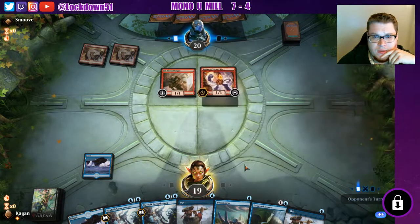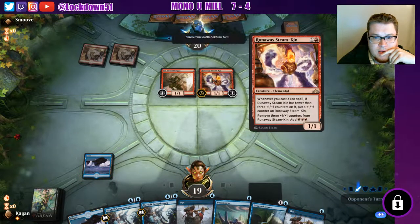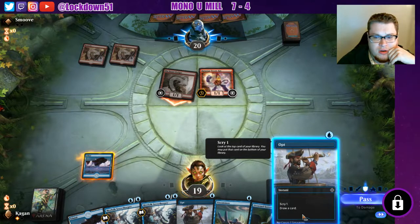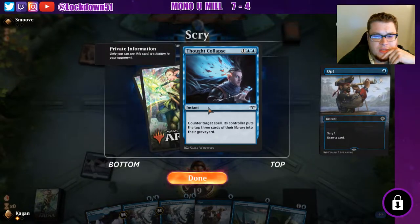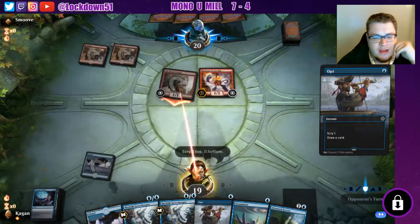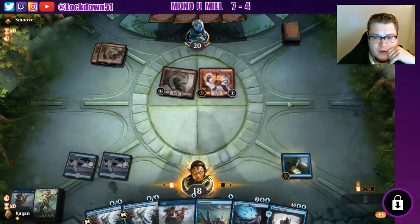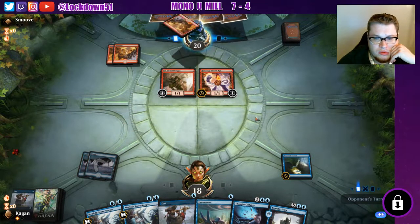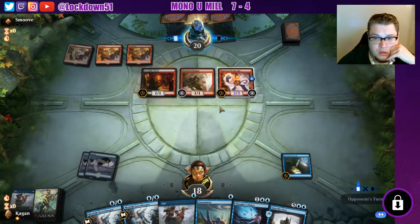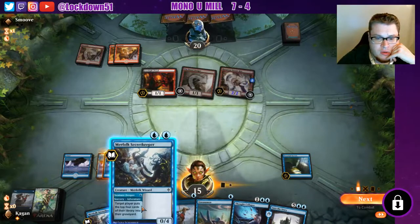No resolve — I might actually just Unsummon that. No blocks. Should we wait a turn to Unsummon? I think we'll opt — finding a third land would be nice. I would love to keep that but we don't have a land. I'll keep it on top still. Into the Story — not exactly what we want to see there. We're gonna get hit for probably three next turn, maybe four. We're gonna set up to Unsummon the Steamkin though, slow him down. Get hit for three — one more land, perfect. We can Secret Keeper, start putting down a wall a little bit.